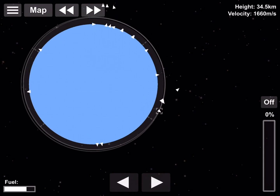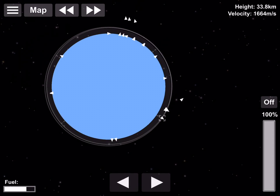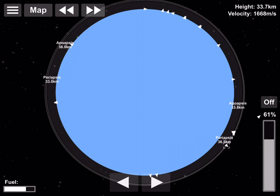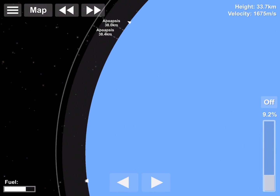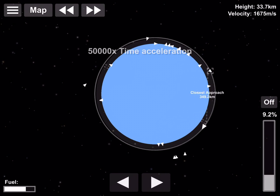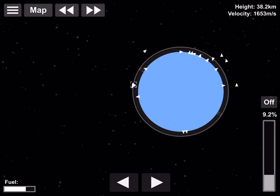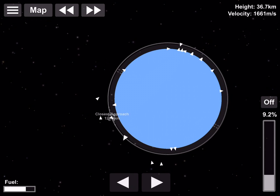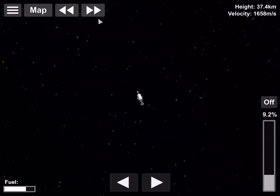I looked at the map and realized my periapsis was still below the atmosphere, so I got into orbit properly. I time-warped and got my apoapsis up to the same level as the other craft's apoapsis. You can see that blur is the closest approach — I overshot it a little bit, so be careful not to overshoot.